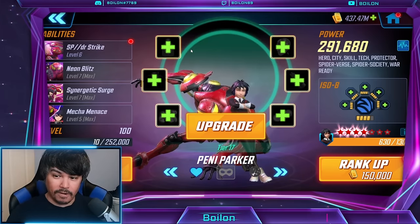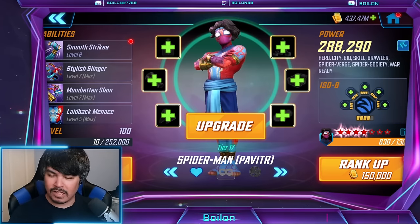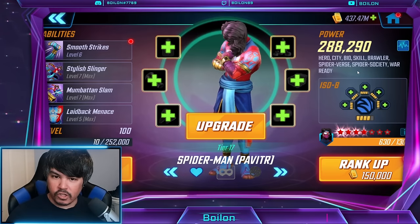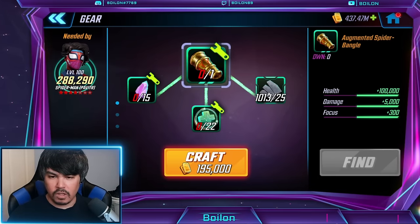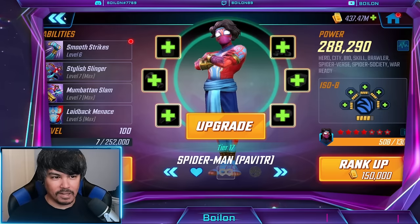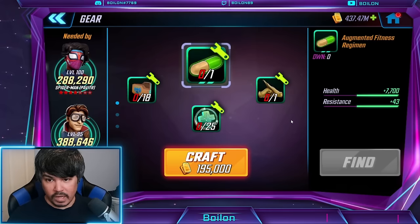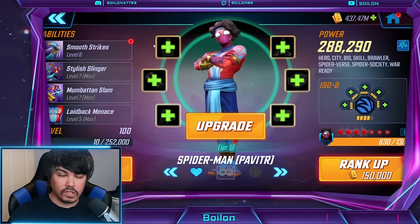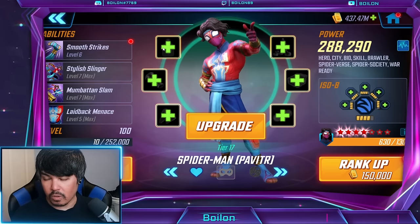Coming in at number two, we have Spider-Man Paviter from India, the character from Across the Spider-Verse. For those who've seen the movie, he is hero, city, bio, skill — and he's a brawler. As far as his unique goes, he uses Titanium Alloy, which you might be familiar with from Doc Ock and Cyclops. Like Penny, a lot of the primary gear pieces are skill-based, though he does have bio gear in the armor and damage category. His main items are skill-based — similar to Penny, whose alternative pieces were tech-based.